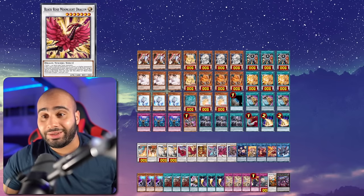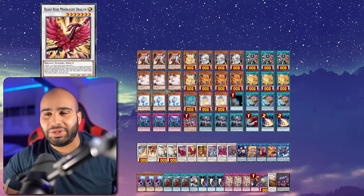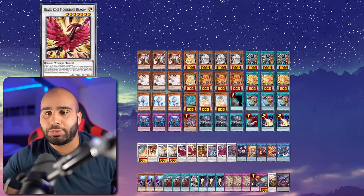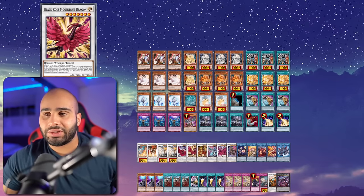On the other hand, Black Rose Moonlight Dragon never misses timing - it's a mandatory effect. It's a good card you can summon to break boards and also be an interruption for next turn. These cards are all dragons so they have nice synergy in this deck.